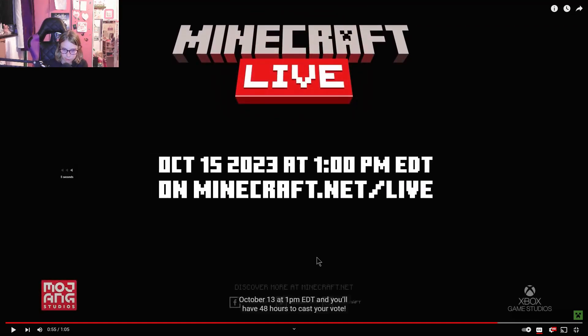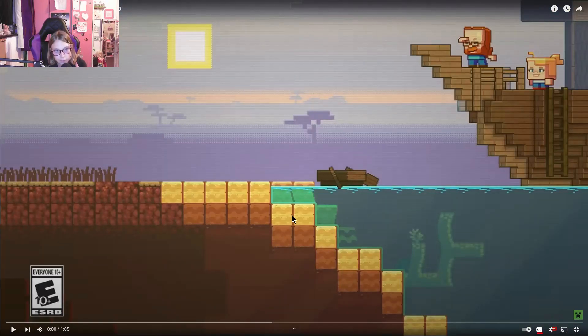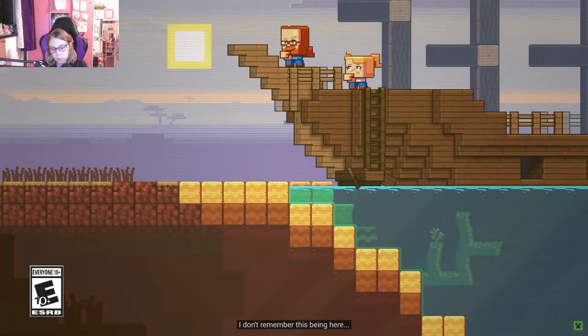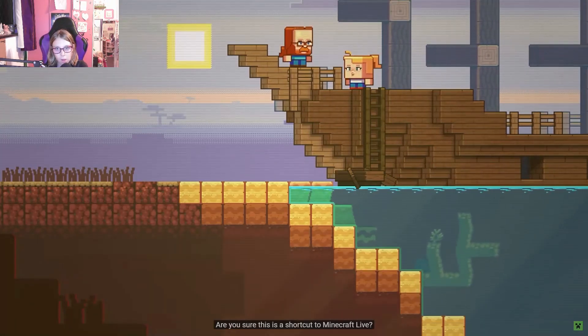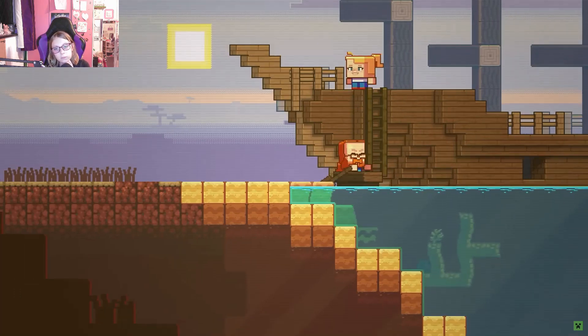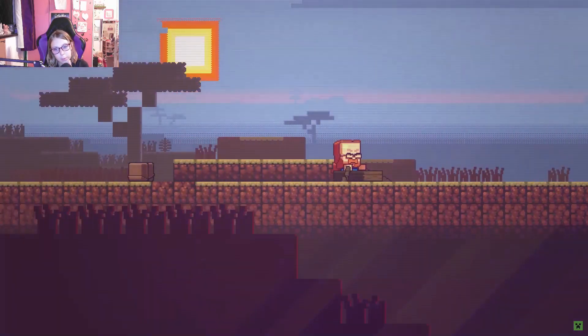So the mob vote is October 13th at 1 p.m. Eastern Daylight Time and you'll have 48 hours to cast your vote. The next video is vote for the Armadillo, so let's have a look. Are you sure this is a shortcut to Minecraft Live? Absolutely, I'll prove it. Why are they travelling around in a boat?